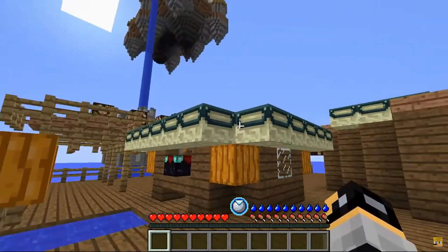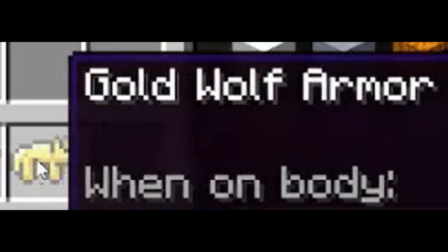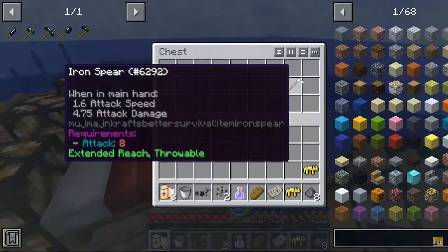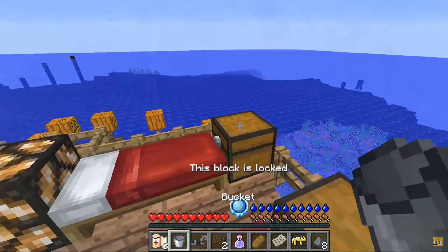Why are there just a bunch of end portal frames here? There's a chest. At least we have a bucket now. Gold wolf armor — I actually want that in vanilla. Band-aids, yes please, I'm gonna need those. Even though I have no clue how they work. So if I right-click the band-aid, I can heal any part of my body. Now I know how it works.